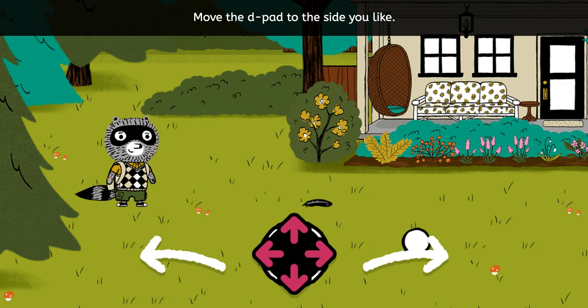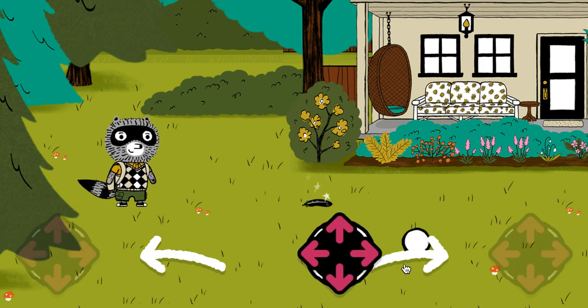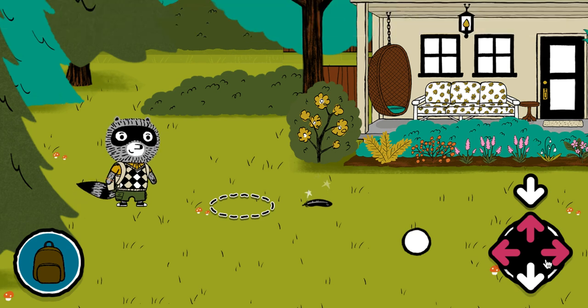Move the D-pad to the side you like. Move the D-pad to the side you like. Now we're ready to go. Use the D-pad to make Carl move.